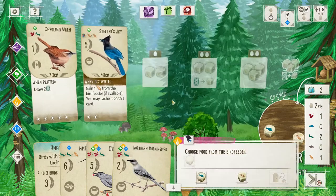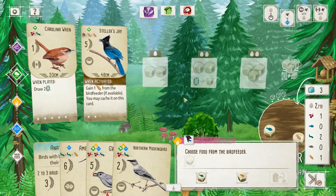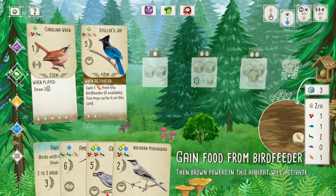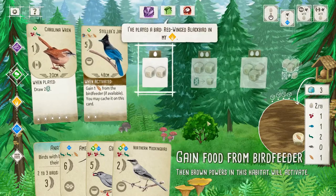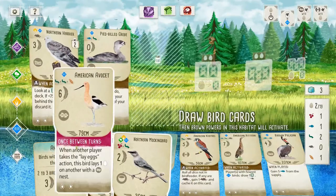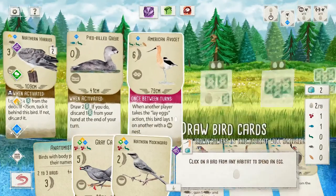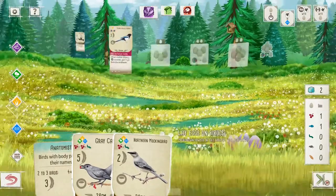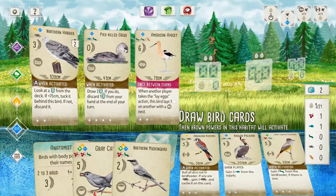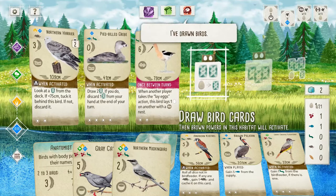And now we can get the — somebody took the worm. That's fine. Wheat's going to be abundant, so we'll take the fish. We want to get the Avocet down as early as possible, because it's a once-between-turns bird. And we only need to burn an egg for that. American Avocet — American Avocets build their own nests, but also parasitize other birds' nests. I will continue pronouncing it 'Avocet' because it looks like that's the way it should be.